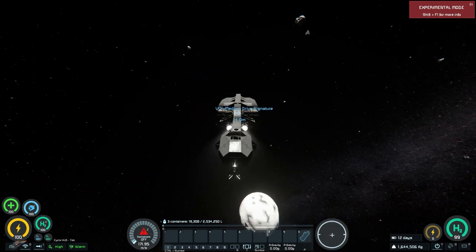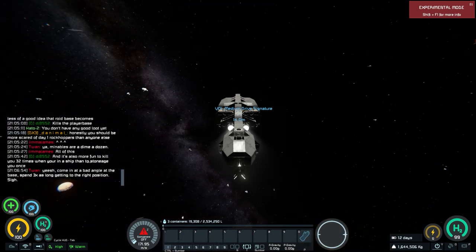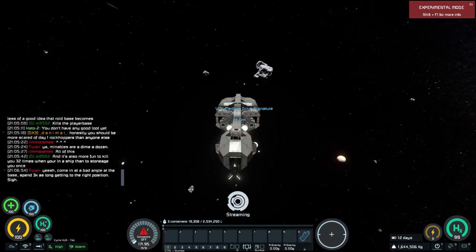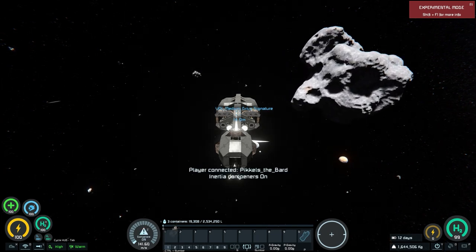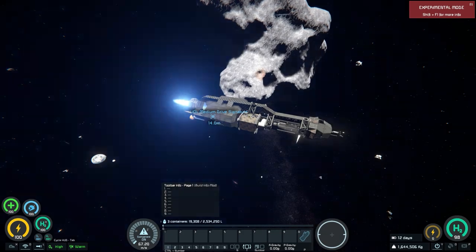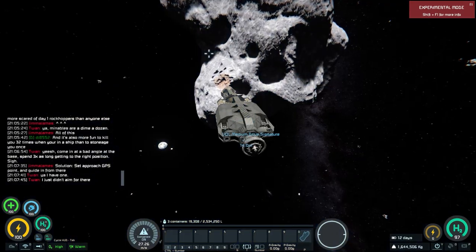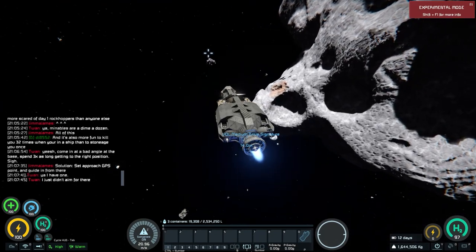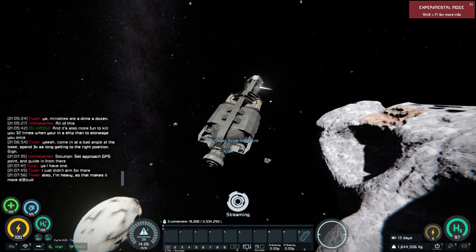On this server, Epstein drives can only point in one direction, so if you want to stop yourself, you have to do a flip and burn — just like in the Expanse shows and books. We're doing a flip and burn right now to bring us in on approach to an asteroid that hopefully has something we need. Looks like this asteroid has iron, which is perfect — exactly what we need. I always recommend getting iron as your first ore; you need it for basically everything.